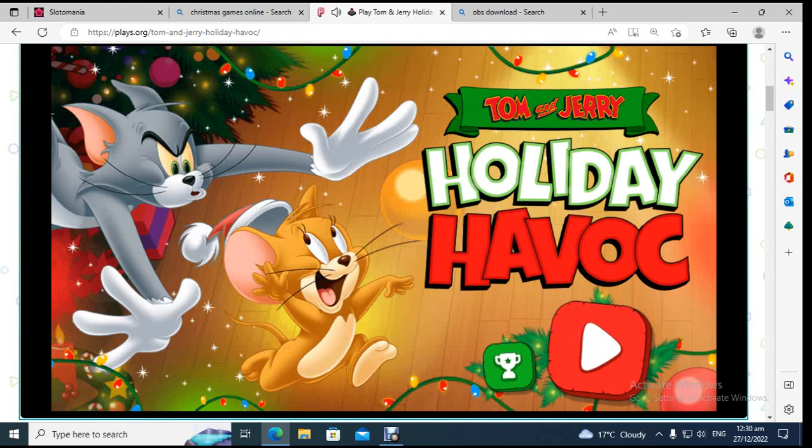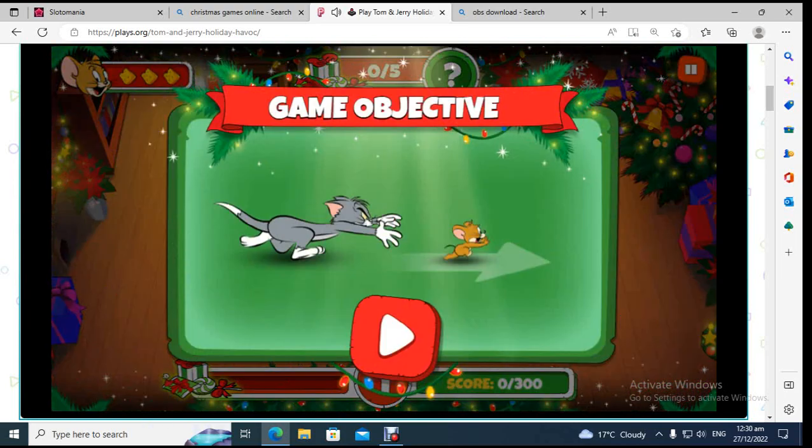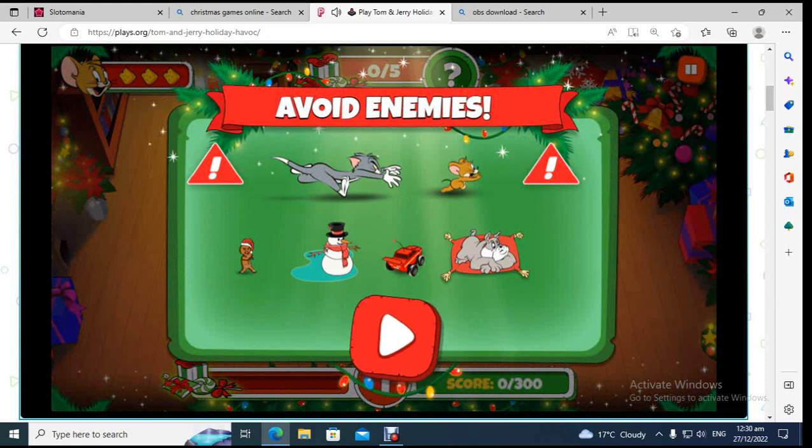Hello, welcome to Tom and Jerry's Holiday Havoc. This is a holiday themed Tom and Jerry game. The game objective is to move your mouse around certain obstacles and avoid enemies. Enemies include an angry cookie, a snowman, an RC car, a dog, and the cat.